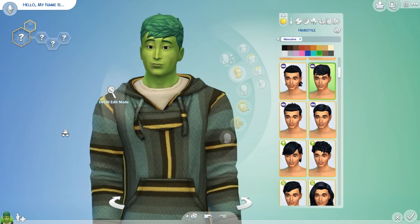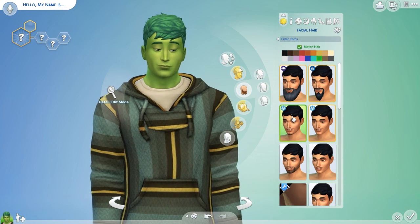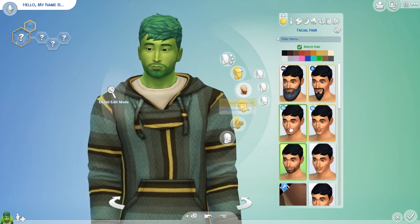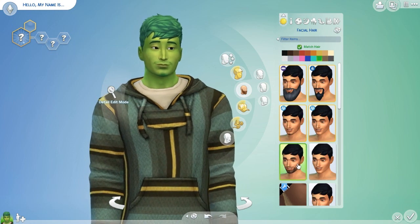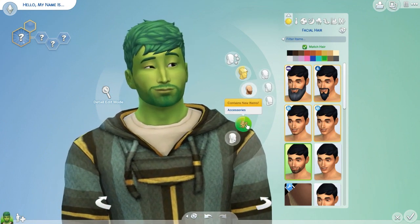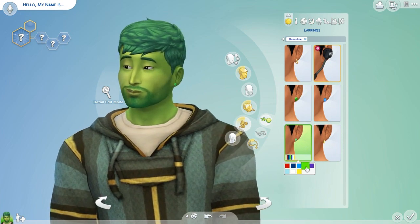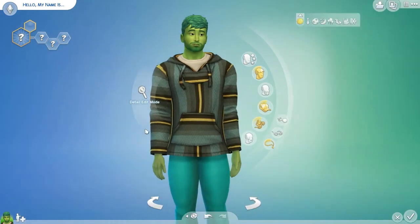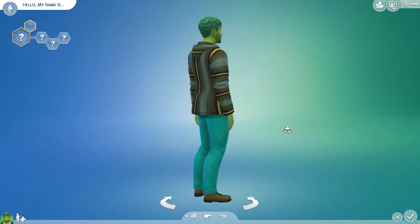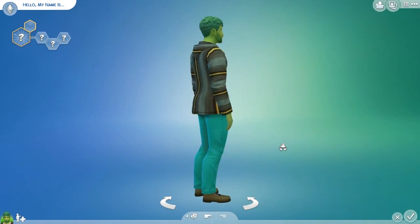Very cute in green. I do want to add a little facial hair. I have some custom content facial hair. I want something light — let me try this one real quick. Actually that looks better than I expected. I like this beard on him — it looks cute. And of course I have to put in my traditional little earrings, the smaller ones, and they have to be green. There's my green guy! I just wanted to do something in the spirit of St. Patrick's Day and just do something completely unusual.